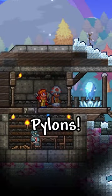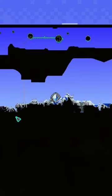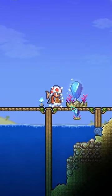Finally, get as many pylons as possible. Pylons allow you to travel the world and teleport to different biomes at the click of a button. To do this, you need to move two NPCs next to each other that like living together, then you can buy the pylon from the NPC.